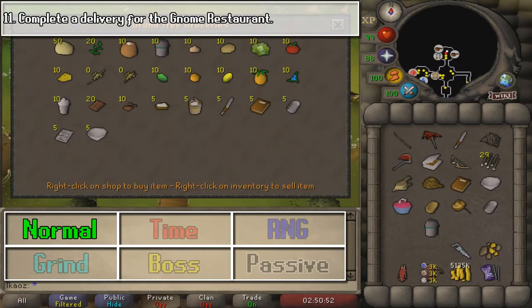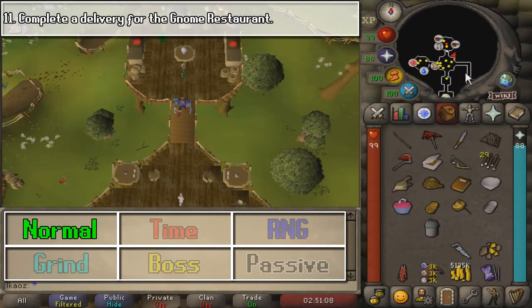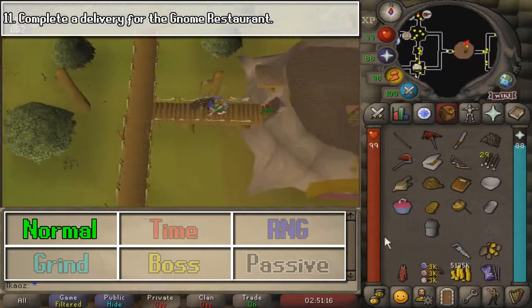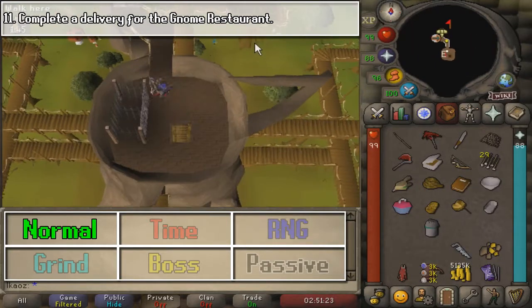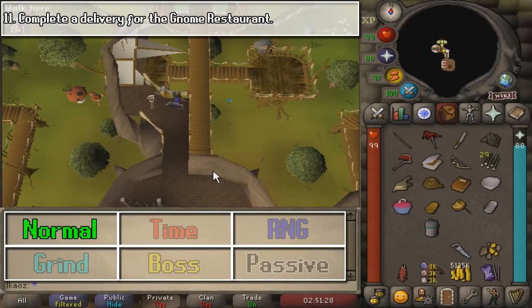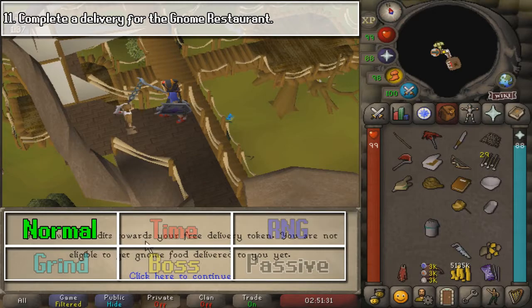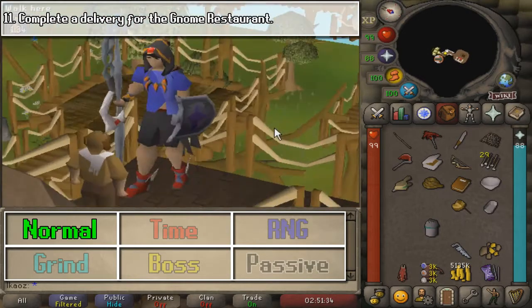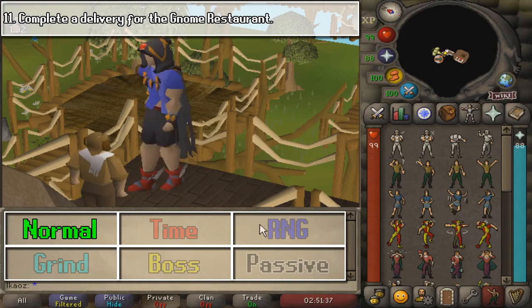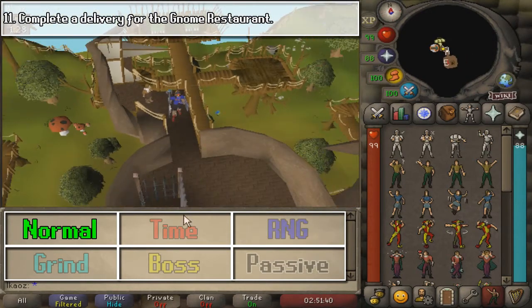You create your dish, and once you have the full dish completed, go to the gnome that they tell you to go to and talk to them — that is going to be pretty much it. I talked to the NPC and it's like, 'thank you for my lunch.' I didn't get any reward, but I did it first try.